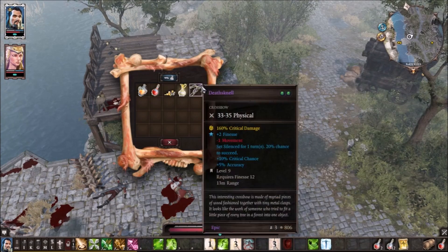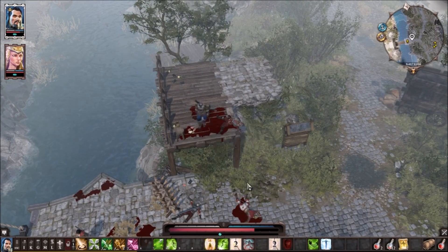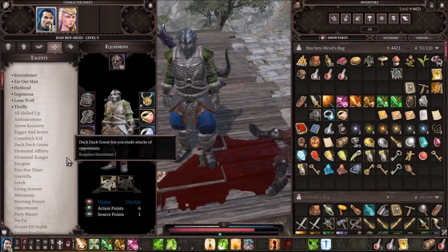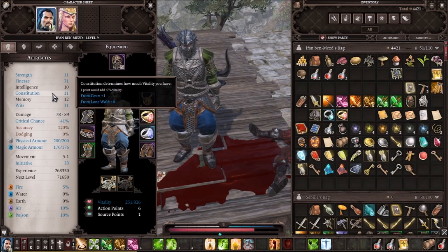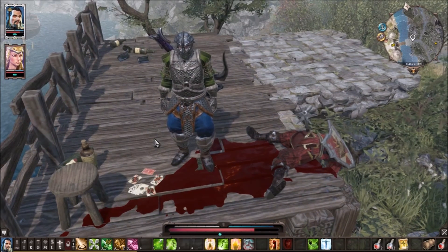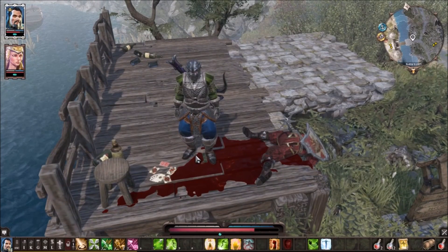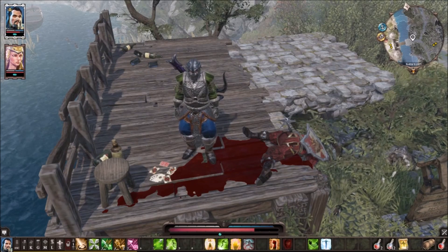That's the Ranger build overview. As time goes on, put more points into finesse and wits, and pick whatever talents fit you as long as you follow these core ones. You can also pick up Widow's Bite — check out that quest on my channel — it's an easy way to get an extra talent giving plus two into a stat you want while taking away two constitution. Anyway, I hope you guys enjoy. Be sure to like and subscribe — we're trying to hit 1,000 subscribers by the end of February. Thanks for watching and I'll see you guys next time.